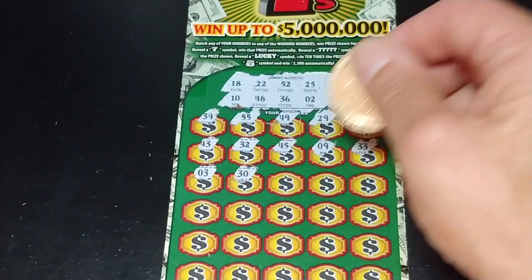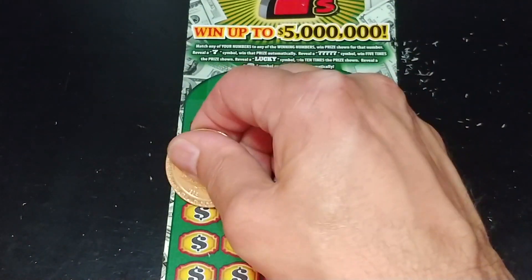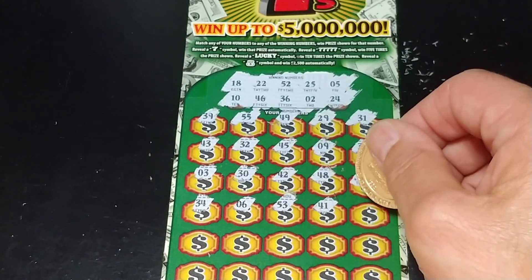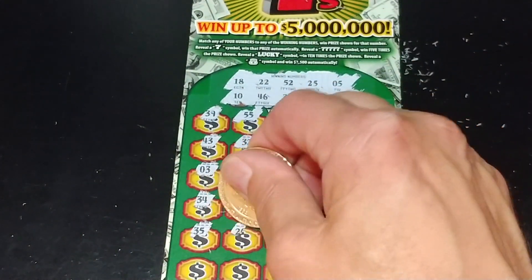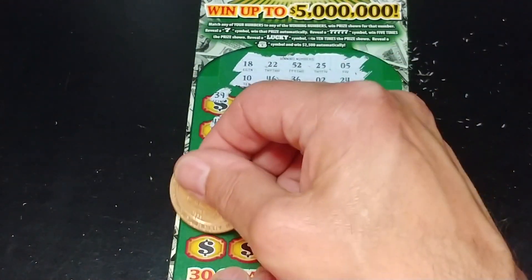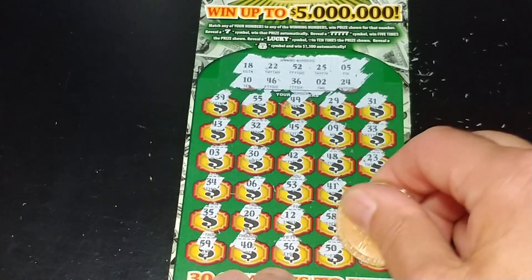3, 30, 42 — we needed 52. 48, 23 — we have 24. We have 22 right in the middle. 34, 6 — we needed 5. 53 — we have 52. 41. We have nothing. 28 — more garbage. 35, 20, 12, 58, 11. And the last row: 59, 40, 56, 50, and 13.